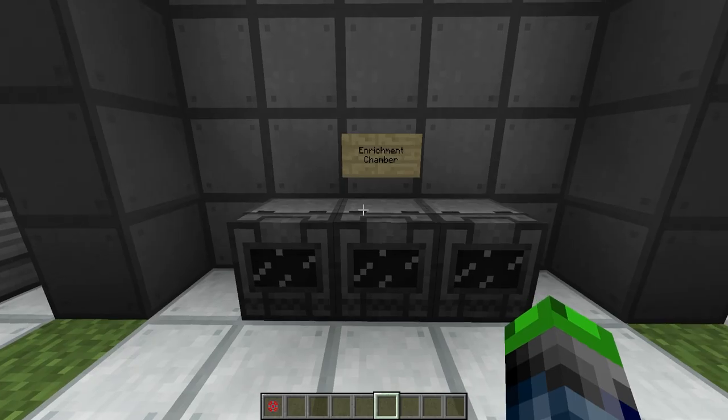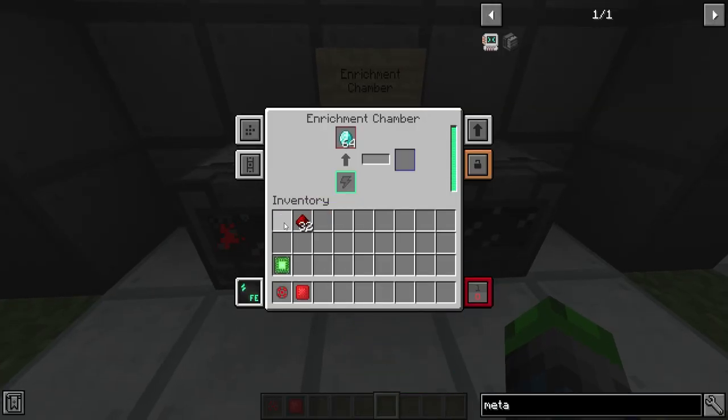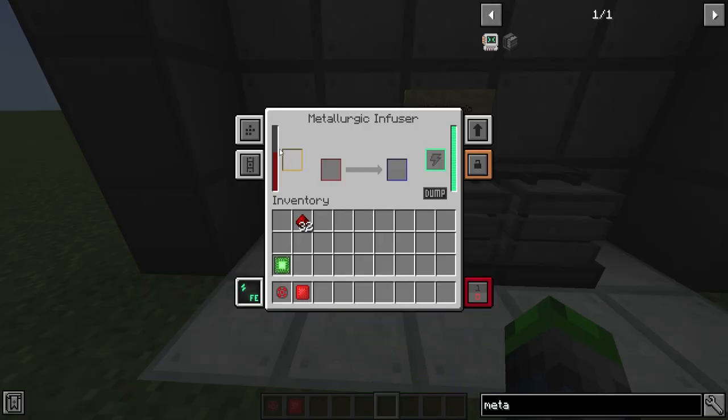The first machine I recommend making after the metallurgic infuser is an enrichment chamber. This is the GUI you'll go into. You're going to take your redstone dust, put it in here, and wait for it to be done. Once finished, you'll get enriched redstone. This also works for diamonds. If we put one regular redstone in the metallurgic infuser we're at 620, one more gets us to 630, but if we put one enriched redstone in, we're at 710. So it is much more bang for your buck to go ahead and make the enriched stuff.